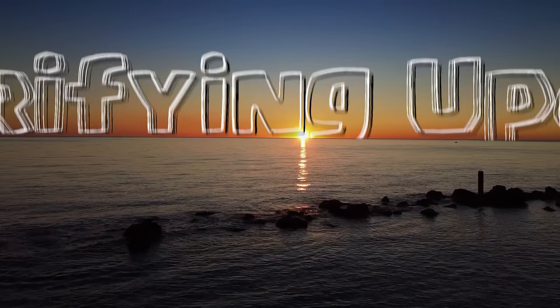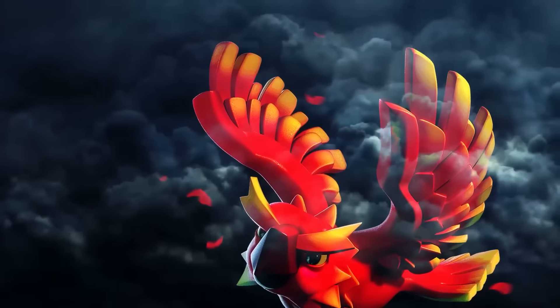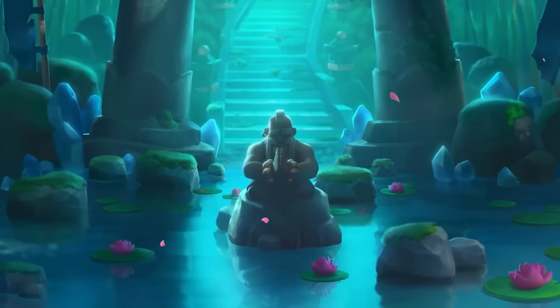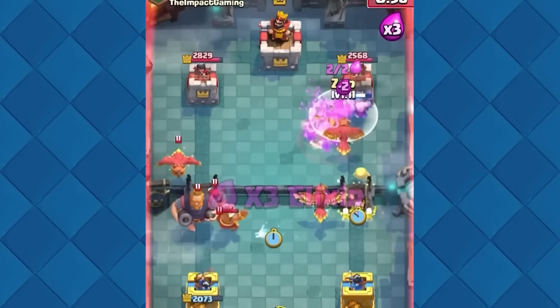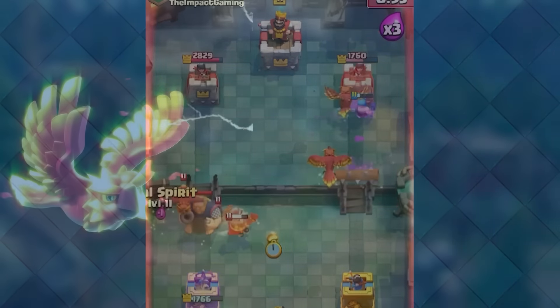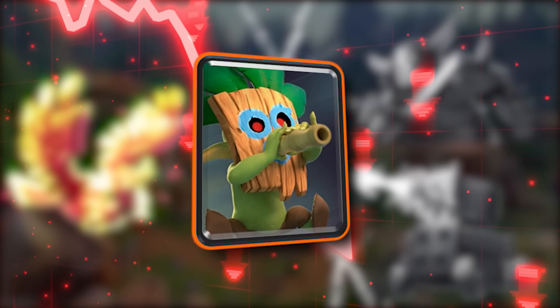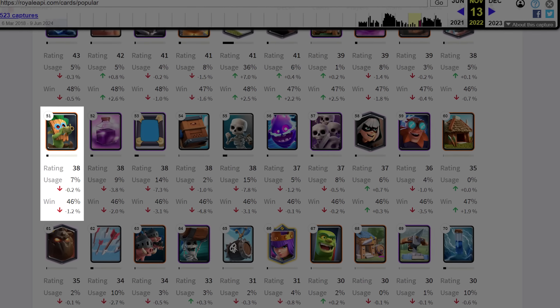Unfortunately for the Dark Goblin, a new horrifying update was on the horizon. Someone in the Clash Royale development team had the idea to add a new legendary card that would completely break the game — the legendary Phoenix. The Phoenix was one of the most broken cards at its release. Together with the newly added Champion, the Monk, they started dominating arenas across all levels of play. Players were furious, as the Phoenix essentially made many cards fade into obscurity, and the Dark Goblin's downfall continued. In November, he reached 7% — already a 50% decrease compared to the previous year.